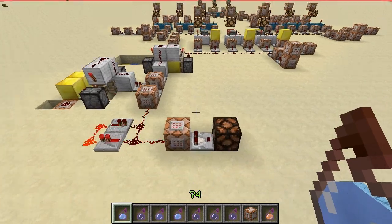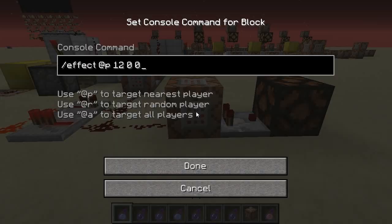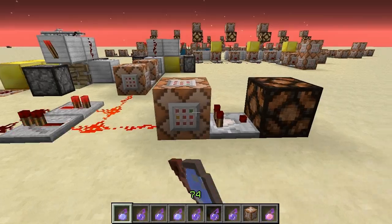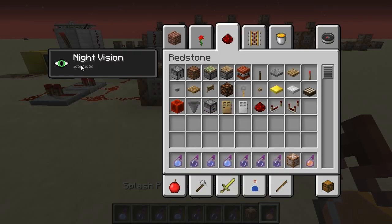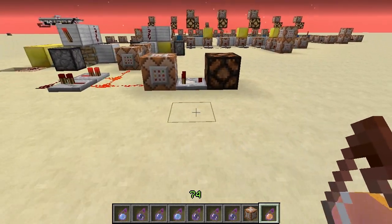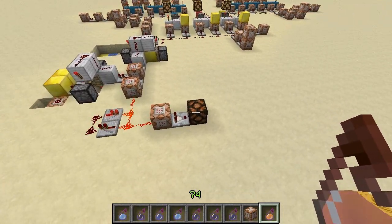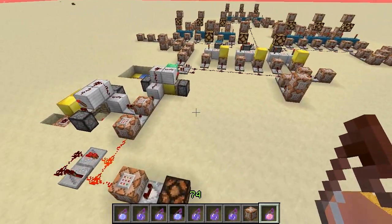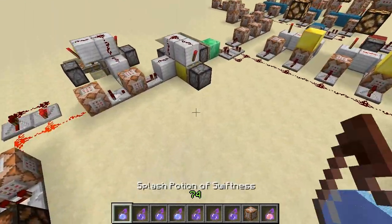This is based on a similar idea to the player scanner, but it uses potion effects. Basically, this effect clears a player of fire resistance — you'll notice the comparator isn't going off because I don't have fire resistance on me. If I do have fire resistance, it sends a short pulse. So we can detect whether someone has a specific potion effect on them.